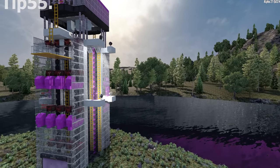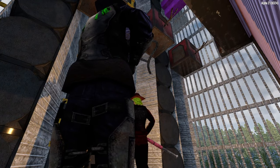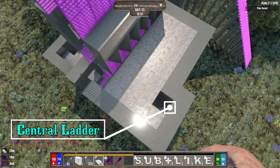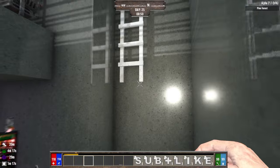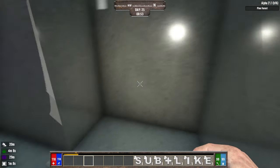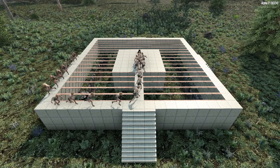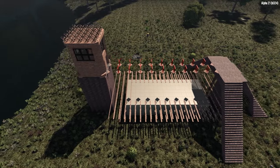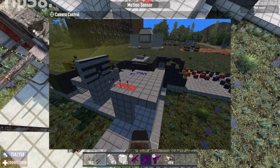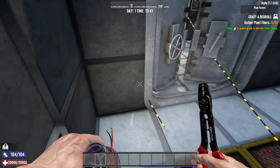Entering your base safely without zombies following you inside is important. A cheap method is constructing a ladder two blocks above the ground — if built that high, zombies won't see it as a path and you can easily jump onto it. Always use this rule in the interior of your base to prevent zombies from seeing an unintentional alternative path via completed ladders. There are several blocks in the game zombies do not see as a path, which you can still cross yourself. Powered hatches, doors, and drawbridges can also serve this function, set up so you can enter and exit from either side.